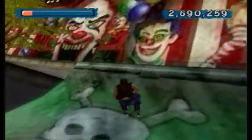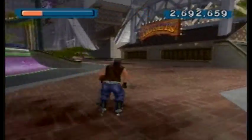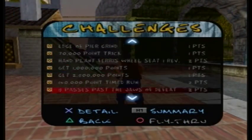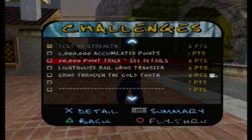I just ran over two rats, and they bled red. So what did I run over in Industrial? I don't know, maybe a giant beetle. Well, through that gate that opened is the second part of Boardwalk.